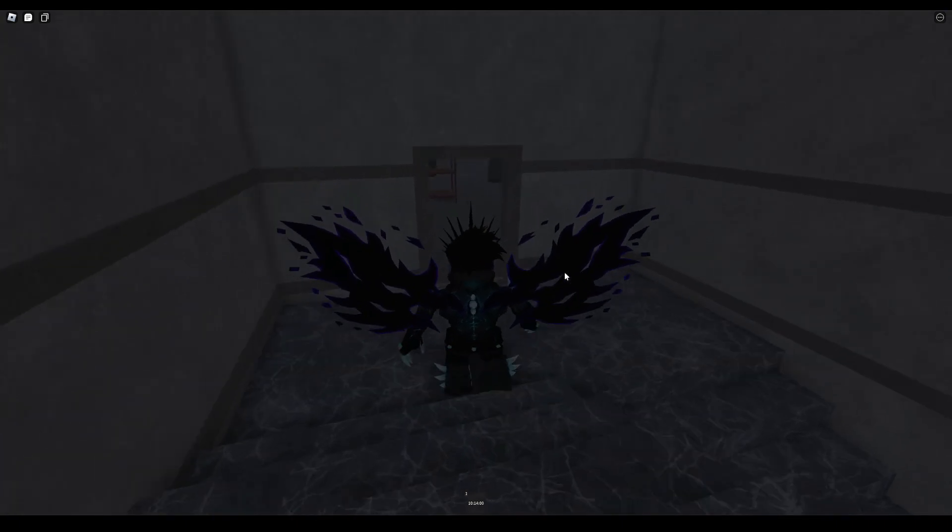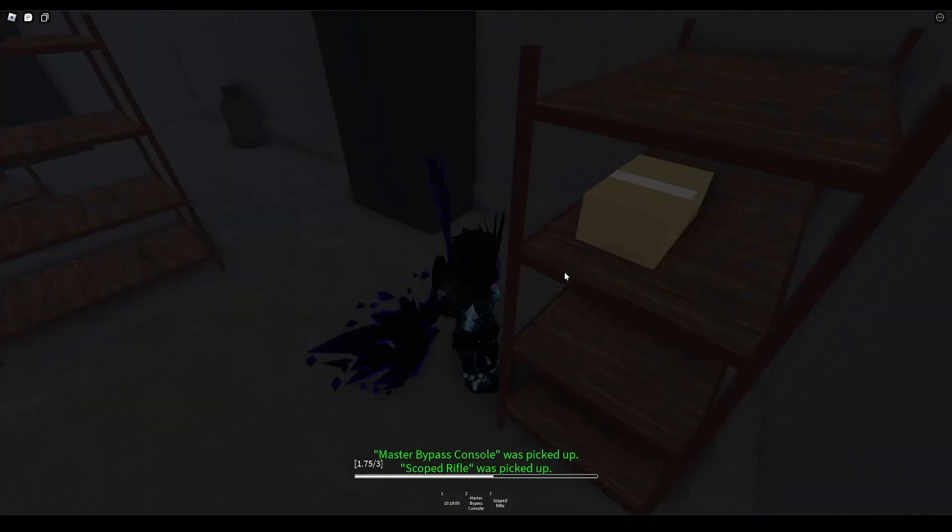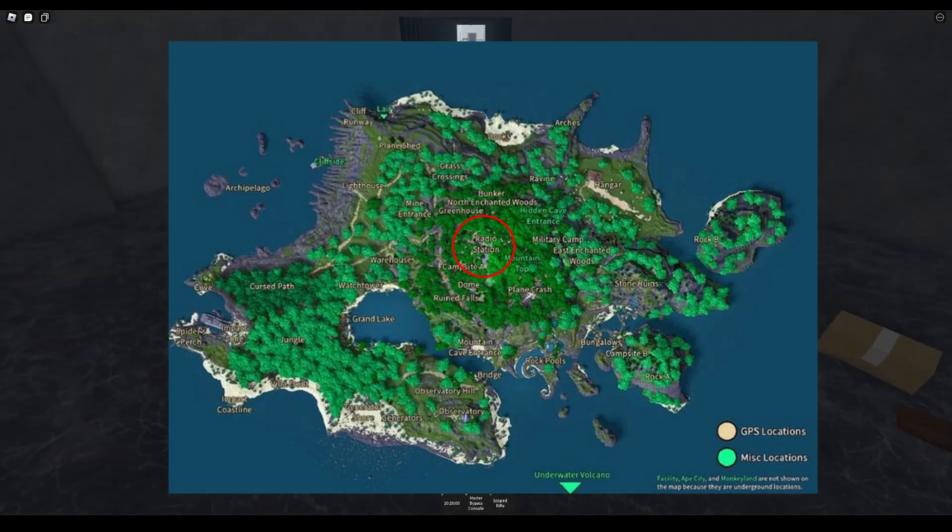The only thing that you'll need is the master bypass console, which can be obtained from this room in the facility or from the radio tower on top of the mountain.